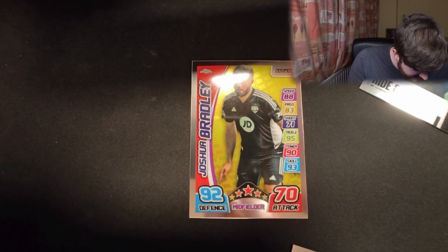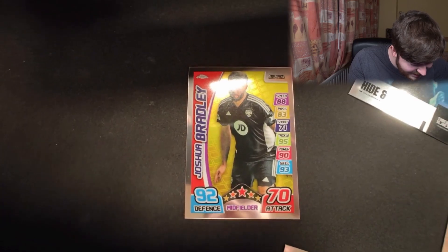And then we have a drawing of Simon by Harry. Icon card, Vic Star. Really nice. We're motoring through these now. We get another match attack card and it is Joshua Bradley or Zerka right there. It's actually a very nice card — tackling is his highest stat, 95 tackling from Josh.